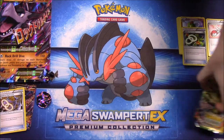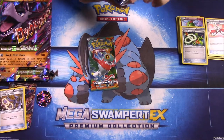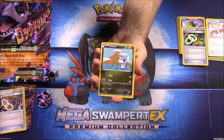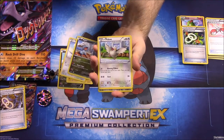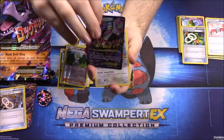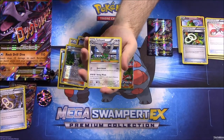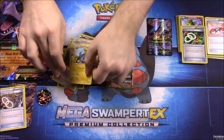Now the last two packs — Roaring Skies and Furious Fists. Starting with Roaring Skies: Dratini, Togekiss, Bagon, Pidgeot, a Wally trainer, reverse holo, and — oh — a Mega Latios! That is awesome, never had that before. It's got the texture on it — I call it the fingerprint texture. Then Wheezing, Electrode, and Manectric.